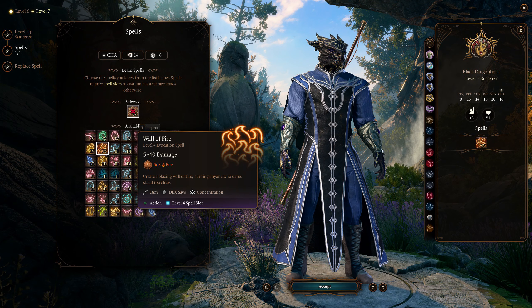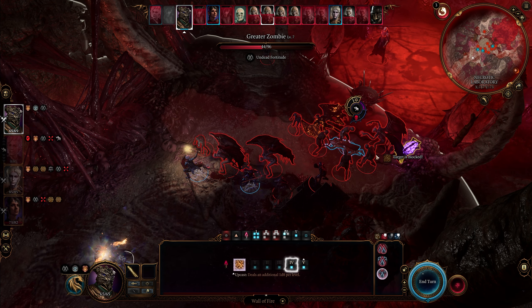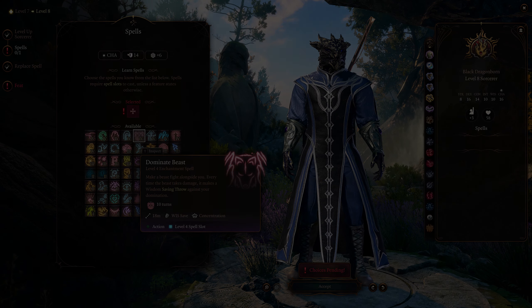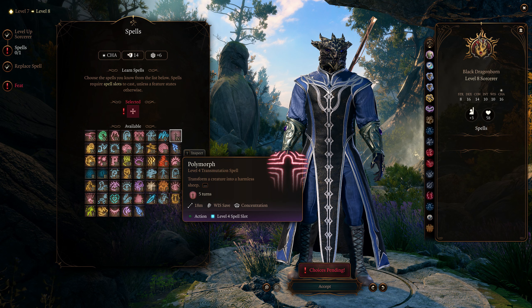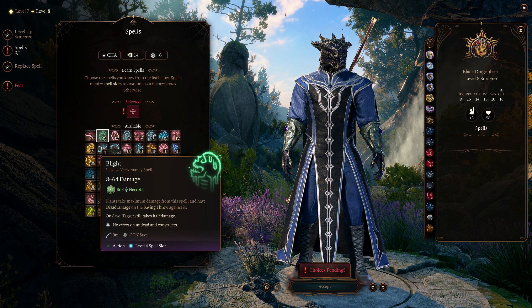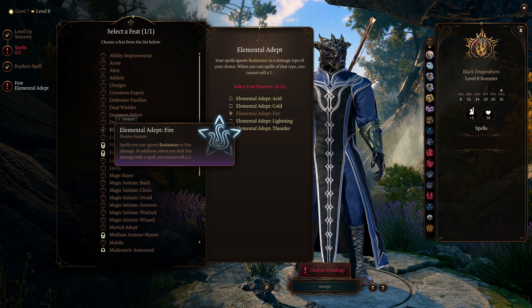At level 7, you gain a 4th level spell slot, and for my Flame Sorcerer that obviously means going for Wall of Fire. This spell is great as a way to control the battlefield and force enemies to either move or burn to a crisp — especially useful in tight hallways where the enemy has nowhere to escape. At level 8, you gain another 4th level spell with a lot of solid options: Dominate Beast is useful to turn monsters into allies, Polymorph is good to get rid of one problem enemy, Banishment is good for the same reason, Blight is pretty solid as single target damage, and Dimension Door is sometimes amazing as an escape plan or for solving puzzles. You also gain another feat at this level — either take an Ability Score Improvement for Charisma or Elemental Adept if you haven't taken that already.